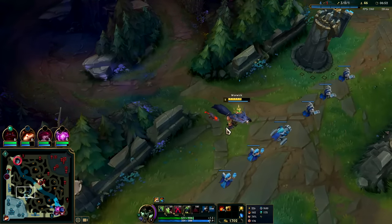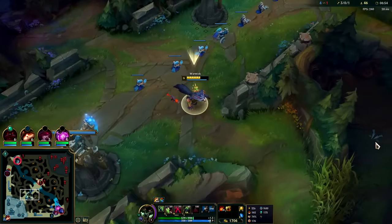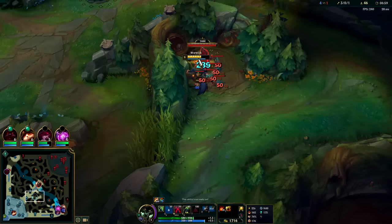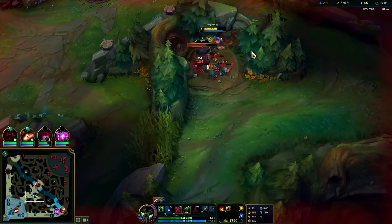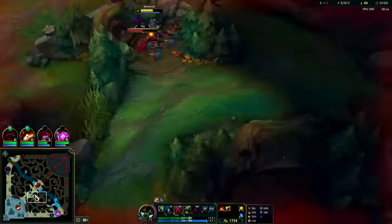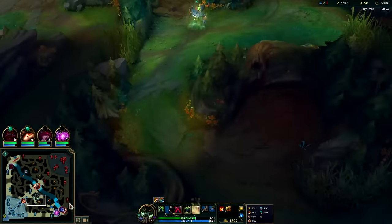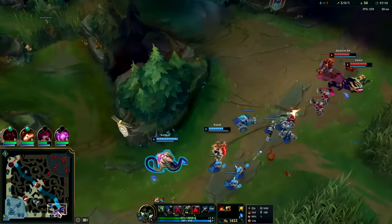If they're doing any standing still or stutter clicking past you, anything like that, you'll be able to slice them up. We're going to be hitting a pre-seven-minute-thirty level 6 — very solid for a champion like Warwick who isn't traditionally considered a full clear champion. At this point, being able to do a 3:20 full clear with leash on Warwick, I'm extremely happy with that.